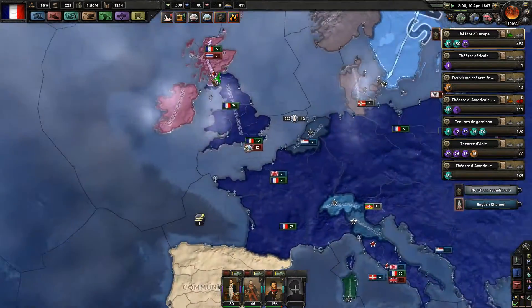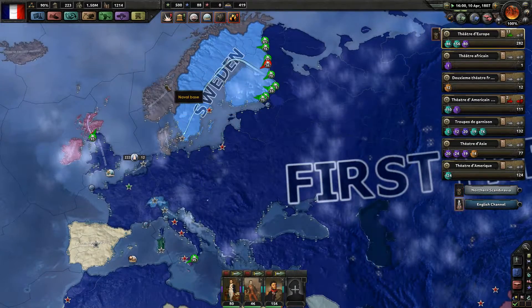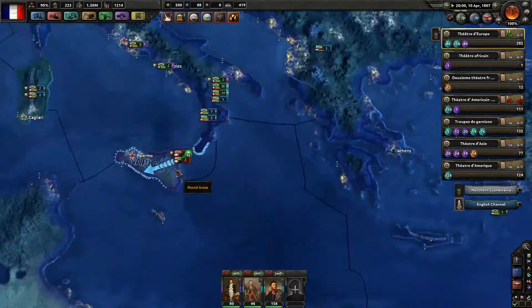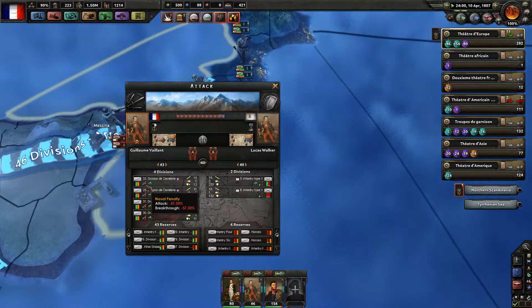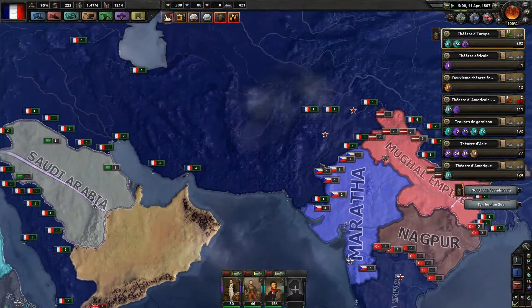Sorry Sweden, but things aren't that easy. Sweden joined the British Empire. After Sweden, the Danes will fall. We have to cross the strait — we get a minus 67% naval penalty. And finally, the Punjabis have capitulated.